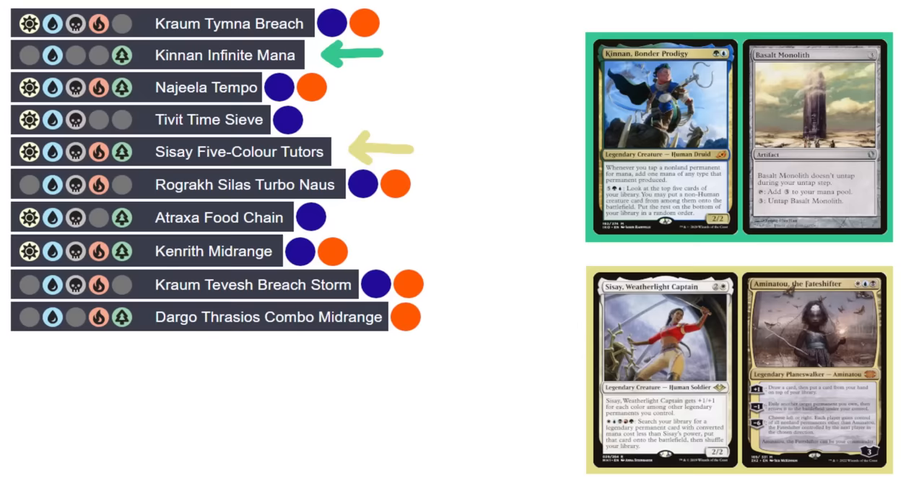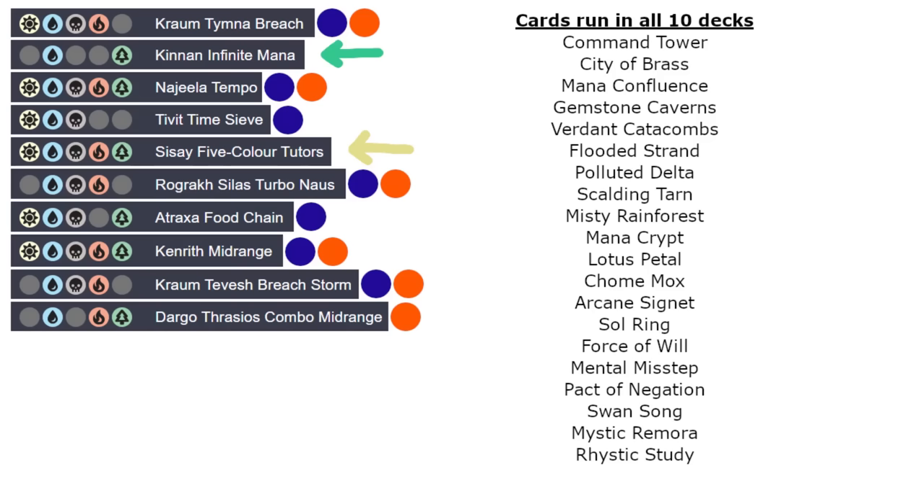With this exercise out of the way, I had established that yes, there is quite a lot of card overlap in CEDH. But why is this exactly, and what effects does it have on the format? The first reason is simple: at a competitive level, players want to run cards that are as fast, as flexible, and as efficient as possible.